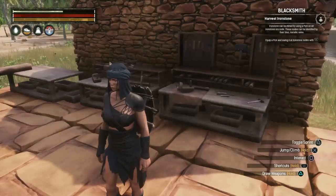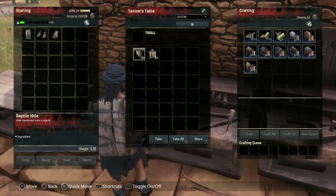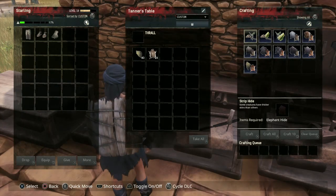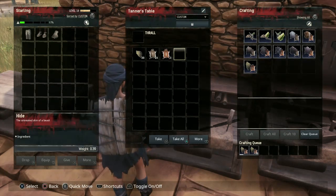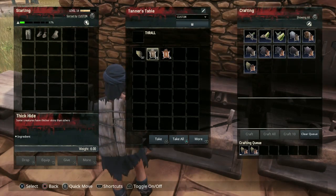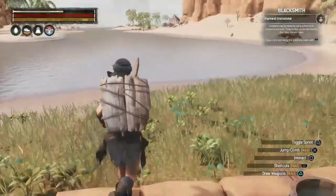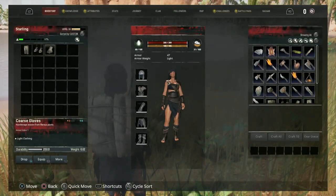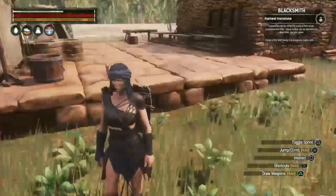Starling is now wearing some armor. The tanner's table — if I have reptile hide I can actually convert it to regular hide. Under strip hide, I'll go ahead and turn the reptile hide into regular hide. I'll also put the thick hide in the tannery. As for the coarse stuff, I'm just going to toss it — Starling has no use for it anymore.